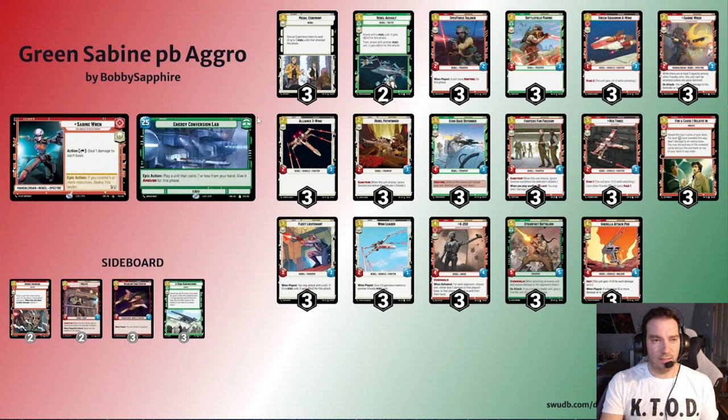One way I think about card gaming is: what am I skewing for in game one? Right now aggro is really popular in league, so my pre-board is skewed for aggro. For me, that means running Rebel Assaults main deck instead of Heroic Sacrifice. In the aggro mirrors you want tempo — things like Fleet Lieutenant and Rebel Assault give us great action efficiency. Taking initiative more often makes our subsequent Fleet Lieutenants better, makes ECL better, makes K2 and Steadfast Battalion great. We want initiative for all these things.